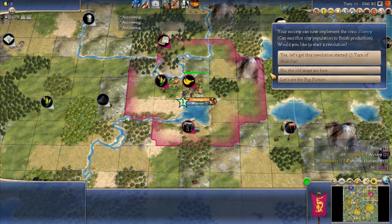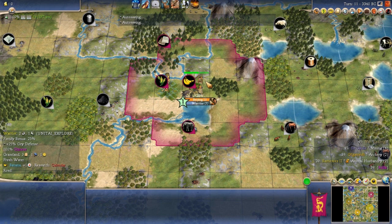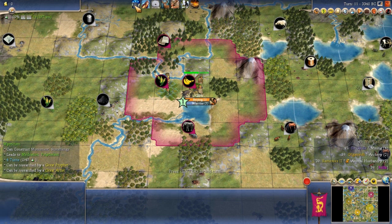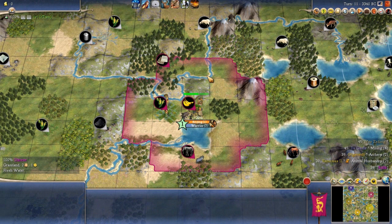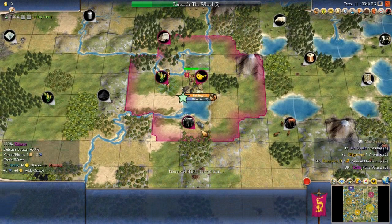We'll revolt to Slavery, but not on this particular turn. Now we've got choices on what to research next. Mysticism isn't interesting because we're Creative and get free border pops. Fishing is pointless — we're not on the coast. Mining would let us put a camp on the Ivory, but the tile is already one food, three production; a camp only adds one more production, so it's minor. Masonry, Ironworking, and Animal Husbandry can wait. We're going to go for Wheel into Pottery to put down cottages and make use of these Floodplains.